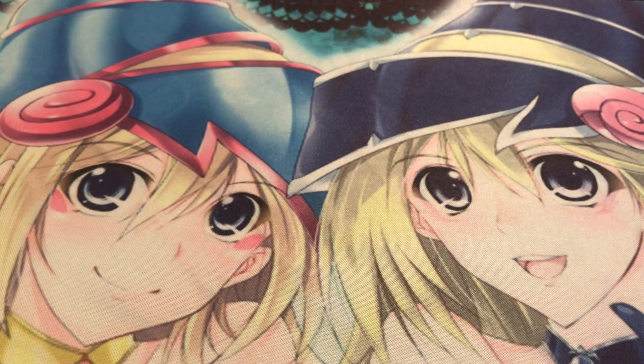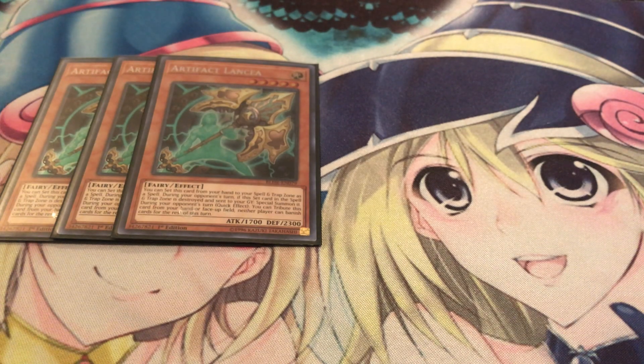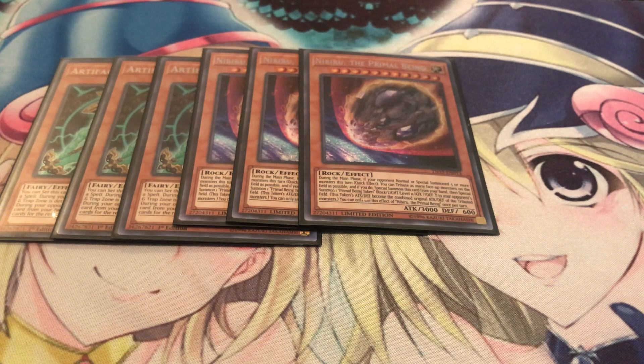For the side deck it's pretty standard. I'm running three Artifact Lancea - I just like to shotgun certain decks like Orcust, Thunder, and even Heroes. This card really hurts Heroes a lot. I also have Nibiru to deal with Salamangreats or any combo-heavy strategy like Dragon Link - even Orcust is susceptible to this, but they do have some good recovery. You can also deal with Heroes, but keep in mind Nibiru doesn't entirely kill Heroes, so you may get lucky if they don't have a follow-up play, but sometimes they might have a backup strategy that throws you off.